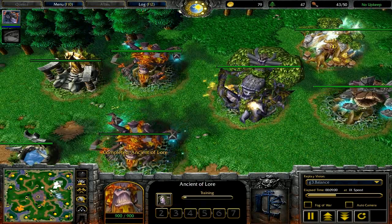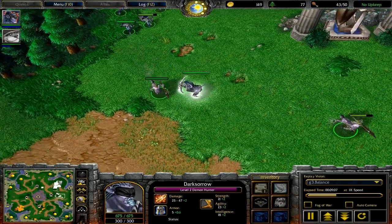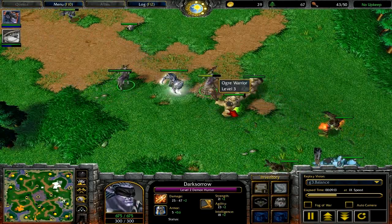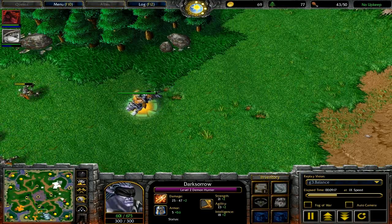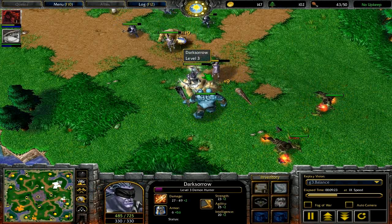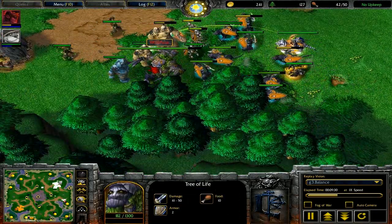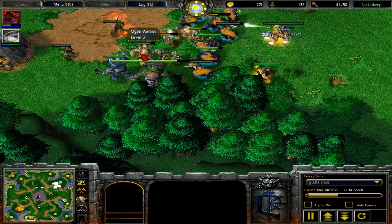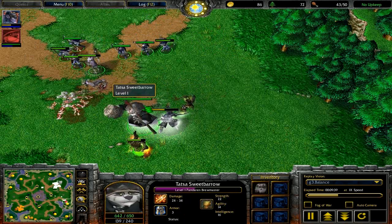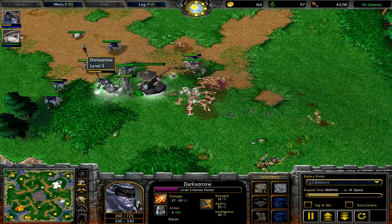A big army of archers and dryads is okay against what he's doing, but he still has a good number of huntresses and a dark ranger second, which is going to be really nasty versus my archers. What I really want is two or three bears and an orb on my demon hunter. Once you have bears, you have the durable army — with multiple heroes and bears, you can staff bears away, keep your army alive while doing a lot of damage, and you also have rejuvenation for the period of time that he doesn't have dryads. So at this point I'm on my way to bears.